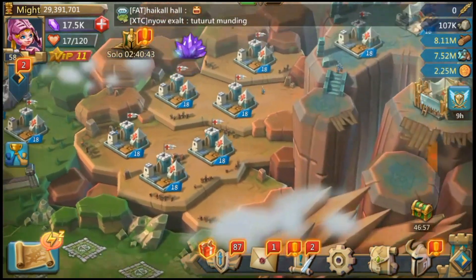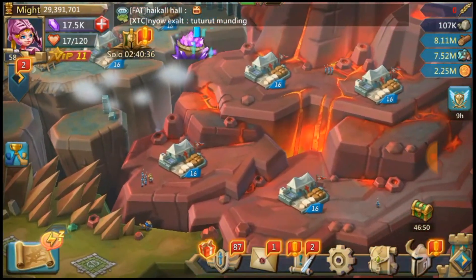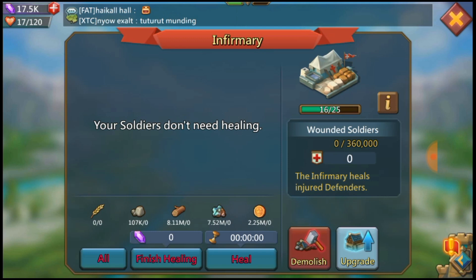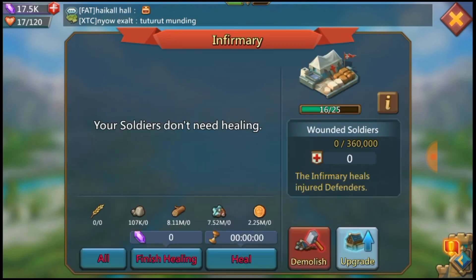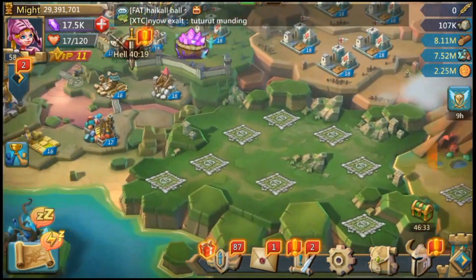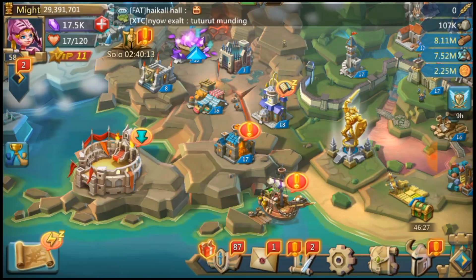Showing you my infirmaries — I'm building up from level 16 to 18 now, which means I can get a little bit more spots. Right now I'm at 360 and I could go for around 375 or something like that. So that's pretty awesome — a little bit more infirmary space.